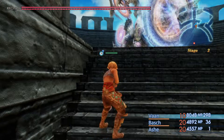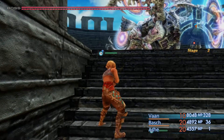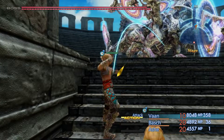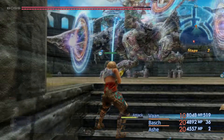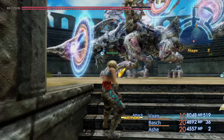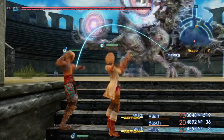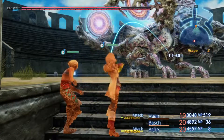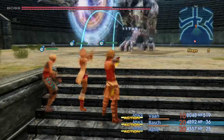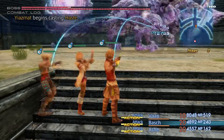You walk to Yasmat as close as possible and start attacking him with gambits turned off. Just keep walking closer bit by bit and always check if the character keeps shooting after one attack. Once you're at a distance where your character keeps shooting Yasmat, you can then buff your party if you'd like. However, casting Berserk on your characters in this method sometimes causes them to move a lot, which resulted in Yasmat attacking us — not what we want. Once you're settled, you can just let the game do its thing and kill Yasmat for you.